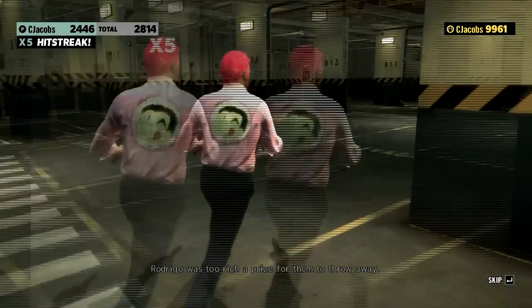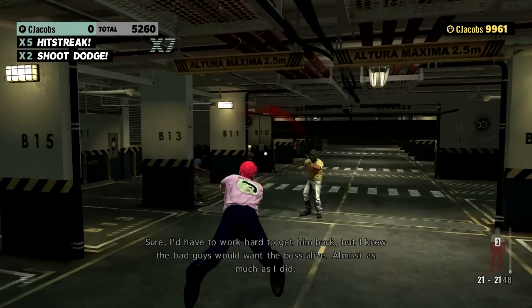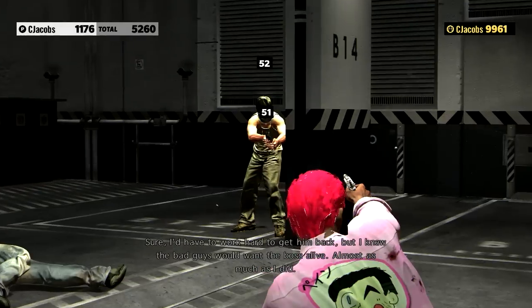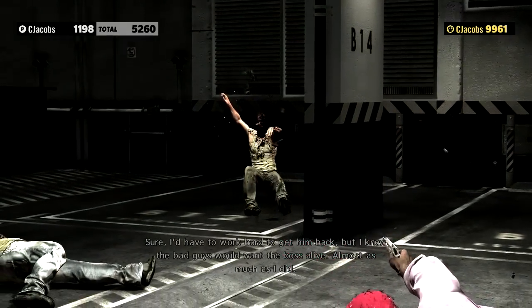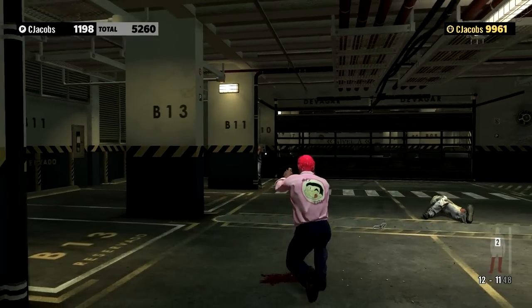I don't know if I'm actually going to beat my best score in this run. If you have Max Payne 3 and you'd like to add me so we can compare scores, my Rockstar Social Club name is C. Jacobs. You lose 200 points for getting your ass handed to you, but you can gain it back by just blasting the guy a couple times — you can get at least half of it back most of the time.